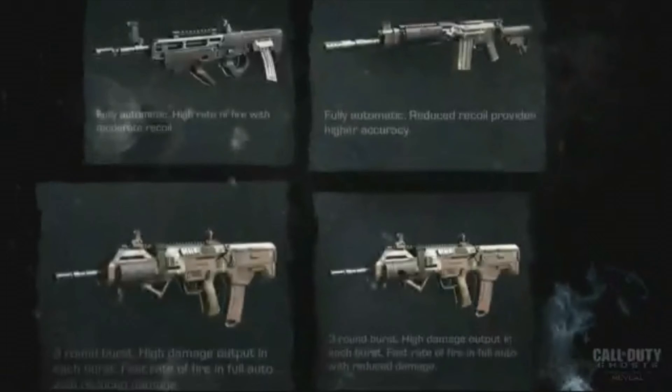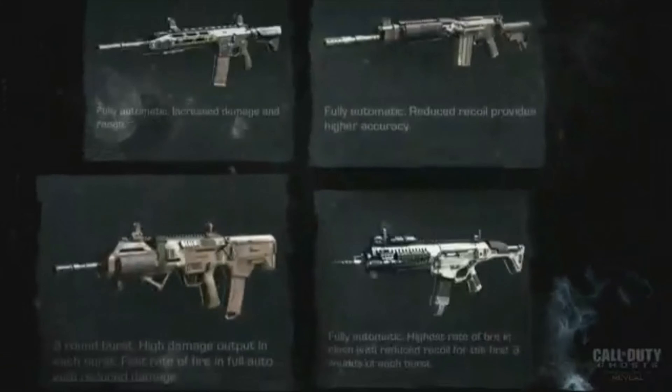Going through the assault rifle descriptions: the M589 is three-round burst with high damage per burst and fast fire rate, but also full-auto with reduced damage — suggesting a select-fire attachment. The AK-12 is fully automatic with reduced recoil for higher accuracy. The FAD is fully automatic with a high rate of fire and moderate recoil. The ARX-160 is fully automatic with the highest rate of fire in class, with reduced recoil for the first three rounds of each burst.